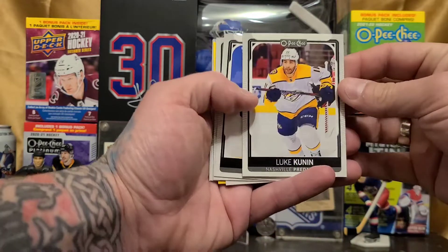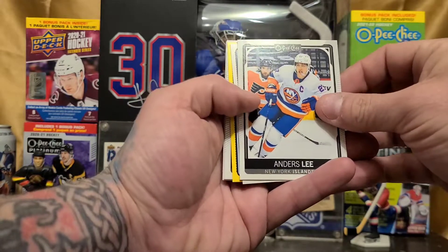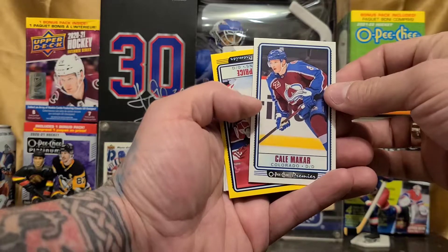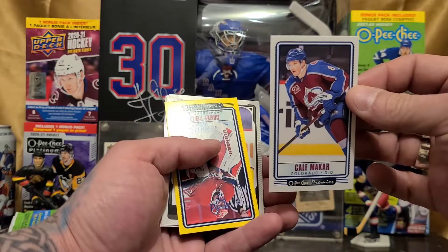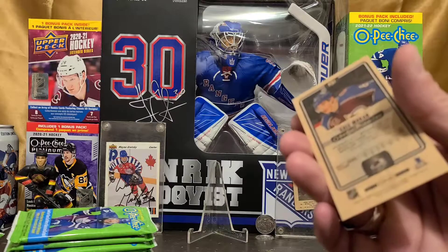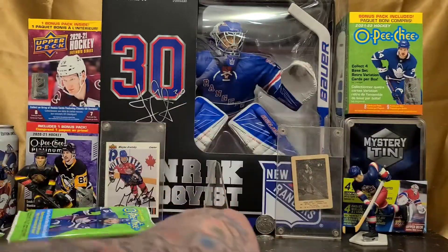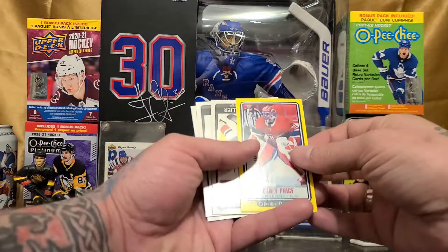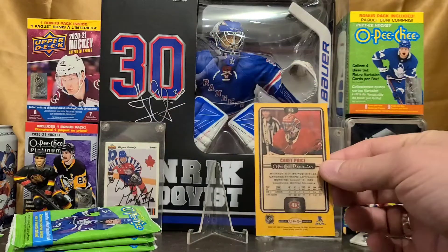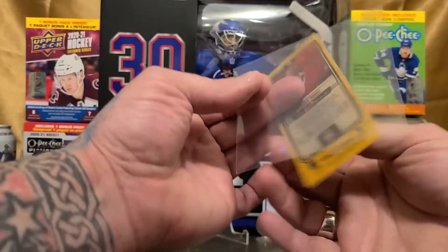I'm going to go through these a little bit quicker since I do have quite a few cards to go through this time. And we've got our first tall boy — Kale McCarr. That one there is a base tall boy. And we've got our specialty tall boy, Carey Price. These tall boys are kind of cool. It's nice to have something a little bit differently shaped in the packs.